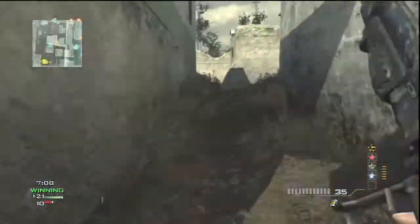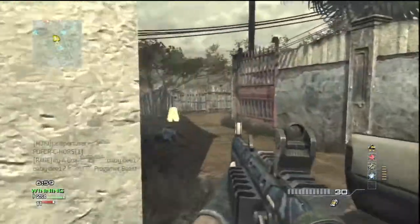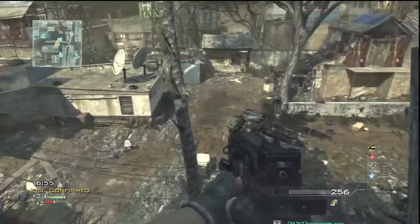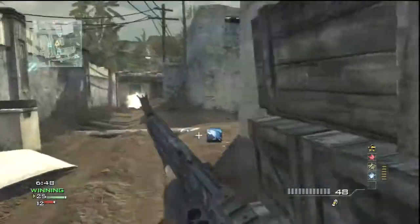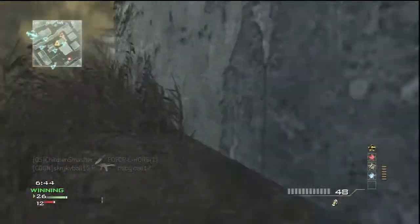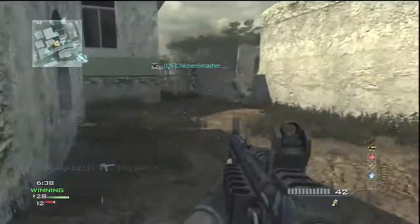Not on the AA-12 though. The AA-12 definitely needs the damage — without it, it takes like seven million shots to kill people. So you definitely need damage. And with damage, the AA-12 is a two-shot kill. You need to be freaking touching the enemy to get a one-shot kill with the AA-12. Most of the time with the AA-12, you're going to need to shoot four shots on the guy, and most of the time it's going to take three shots to kill him, but you always need to shoot that fourth shot just in case.